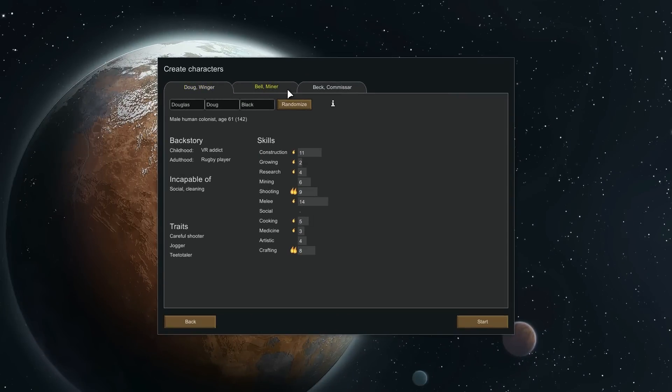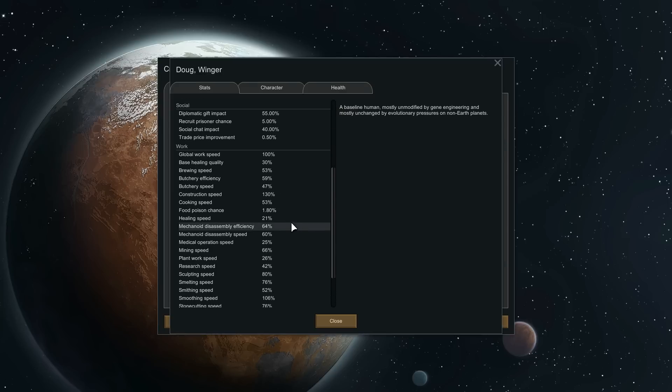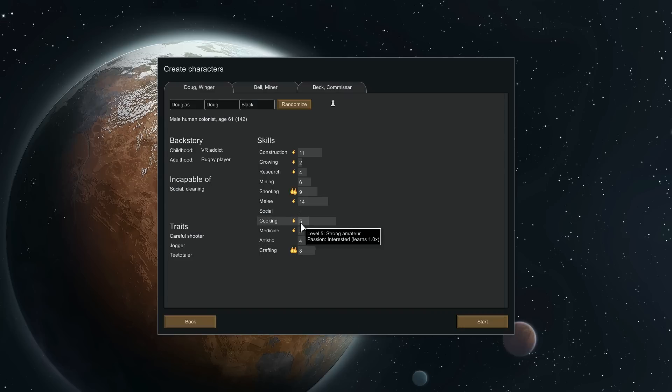I've set up three colonists that I kind of like. I'm not going to read their names because I'm going to name them after people who leave comments — I'll just pick people randomly. So we have this first guy who's a good constructor. He's also got some good melee and shooting abilities, he's a good crafter, and he will also be our cook. His food poisoning chance is 1.8% but it should get better as his cooking skill goes up.